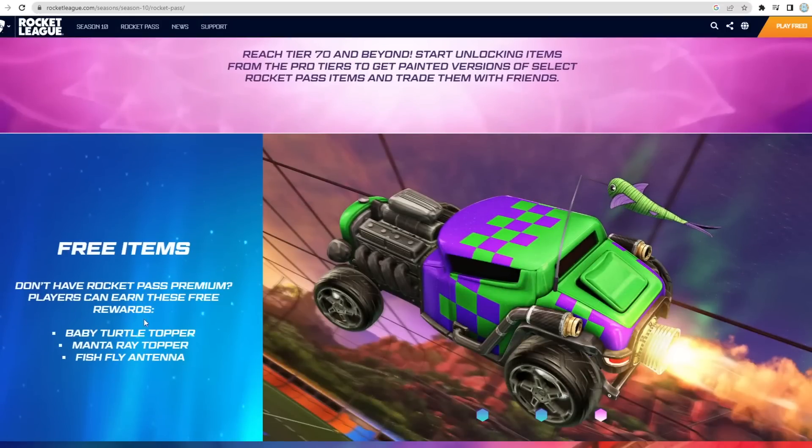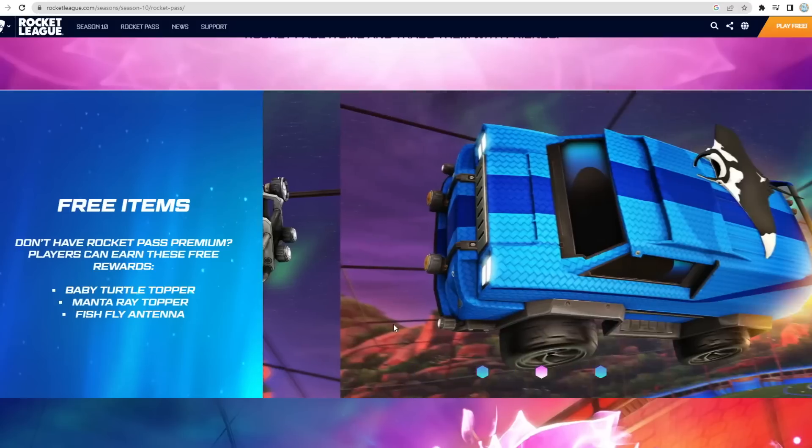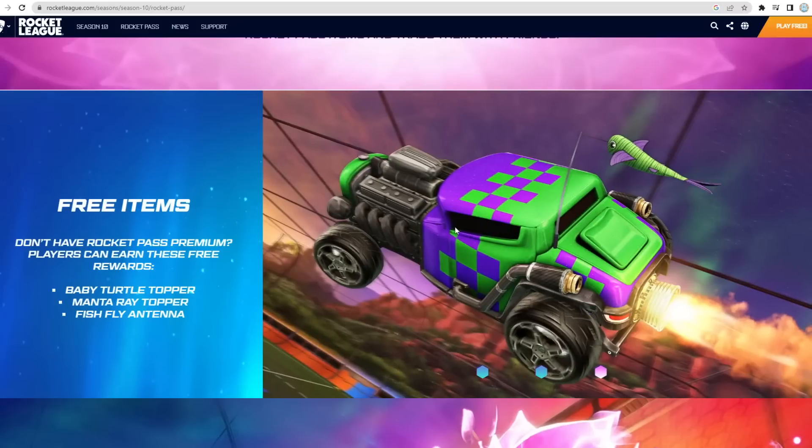If we keep going, there are different free items — obviously we won't see them all here. But some of the free items include this little turtle inside a turtle shell, sort of hatching. We've got an antenna, we've got these cool cloverleaf wheels — actually really good for a free item. Then if we keep moving, we've got a manta ray topper, pretty cool. And then we also have a flying fish antenna — pretty cool.